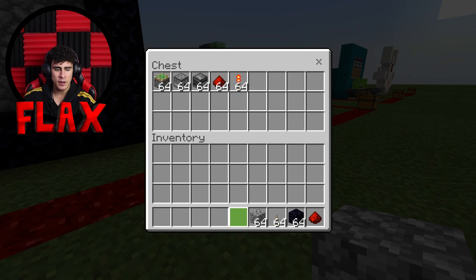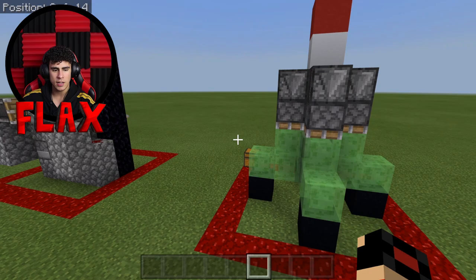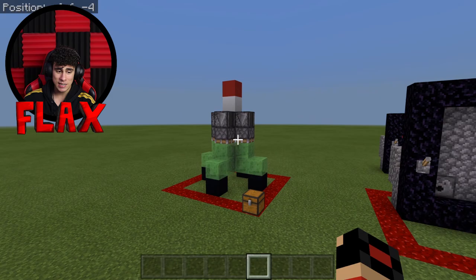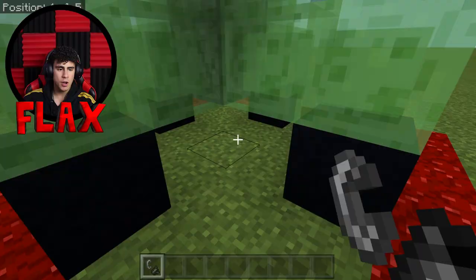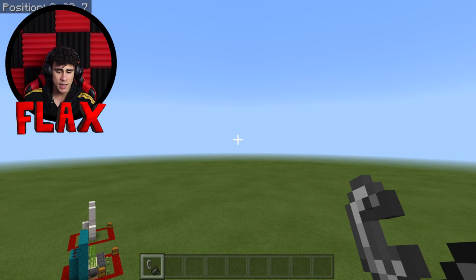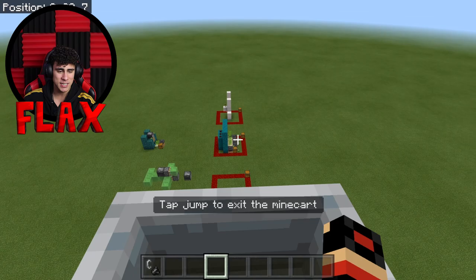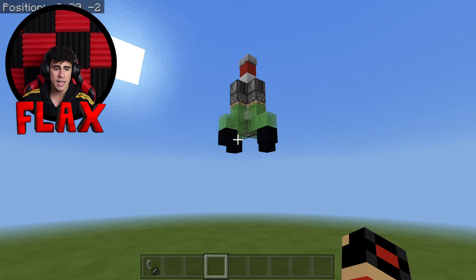Now we are going to check the final feature, which is the best in my opinion — the rocket. It looks absolutely amazing to have in your Minecraft world and it is one of the easiest things to make on this list. All you need to do to light up this rocket ship is press on the block underneath the observer with the flint and steel, and this is going to take you upwards. It's not going to stop until you break one of these observers.